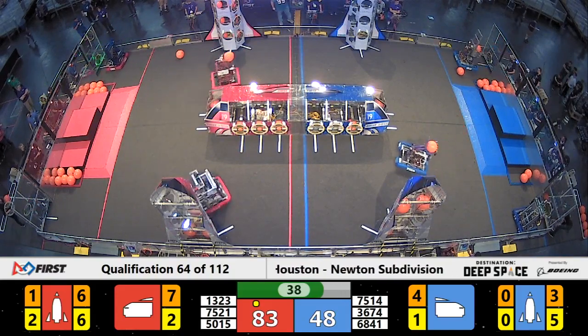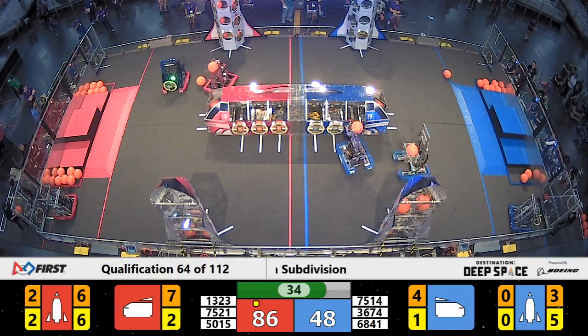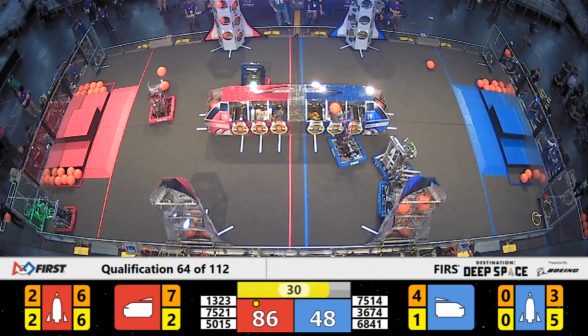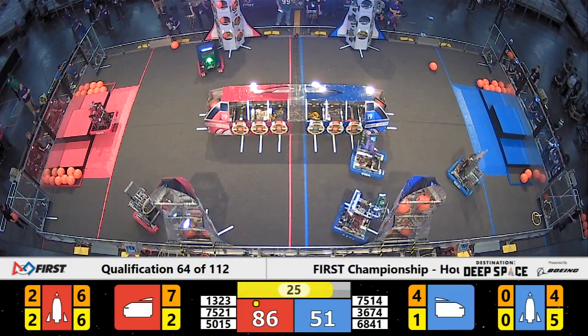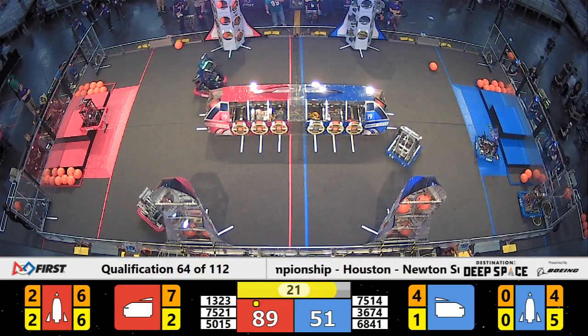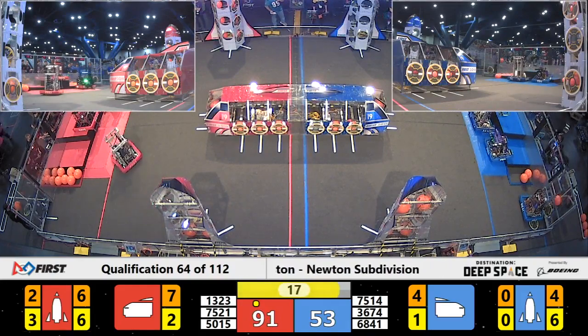40 seconds left. Red with the lead 86-48. Blue Alliance still working on their Blue Alliance rocket ship. The final hatch panel for that rocket ship is in Blue Alliance possession. Cloverbots able to place it, but they've pretty much run out of time — it's time for them to head back to the Hab.